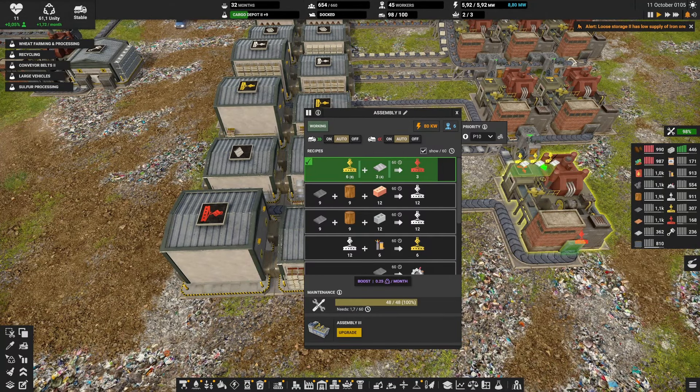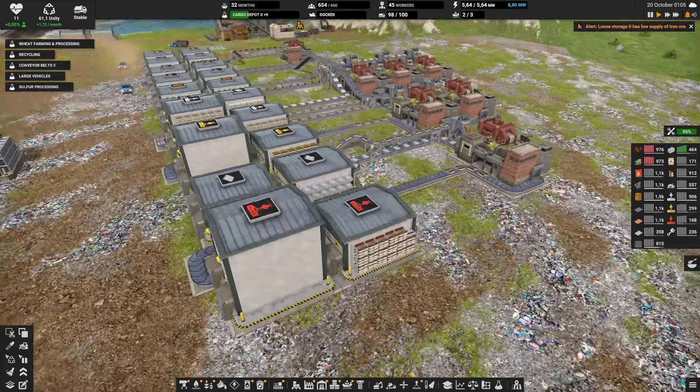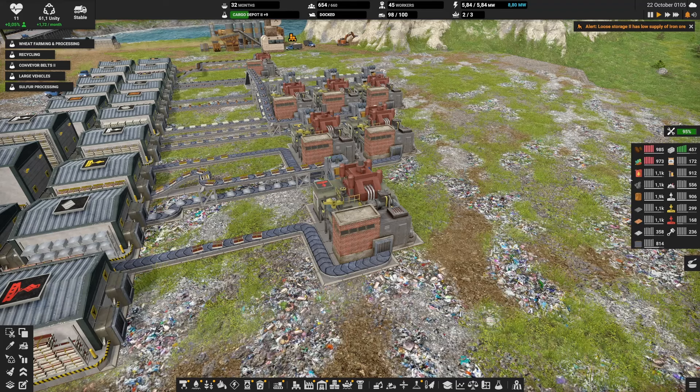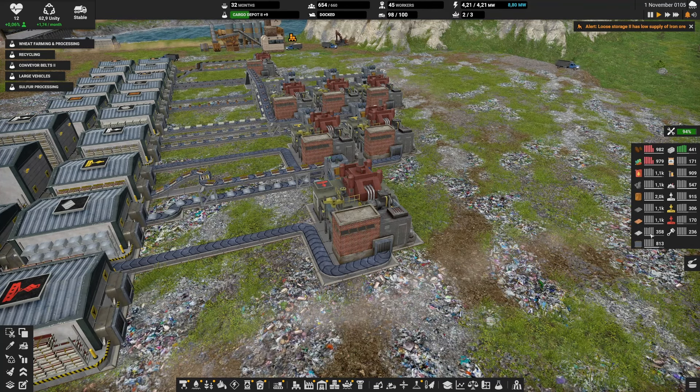With assembly level 2 you only make 3 construction parts level 3 per minute, which isn't great. But soon we can move to assembly level 3 — it will take some steel and red parts, and in the last few minutes we've started to make some. Looking at our resources overall, we're back to full on potatoes and vegetables, pretty full on everything else, and our concrete slabs and steel are increasing.